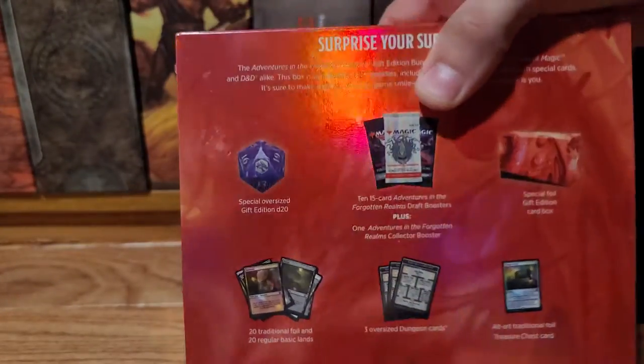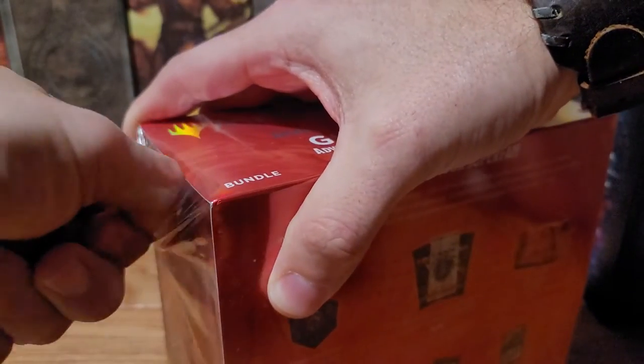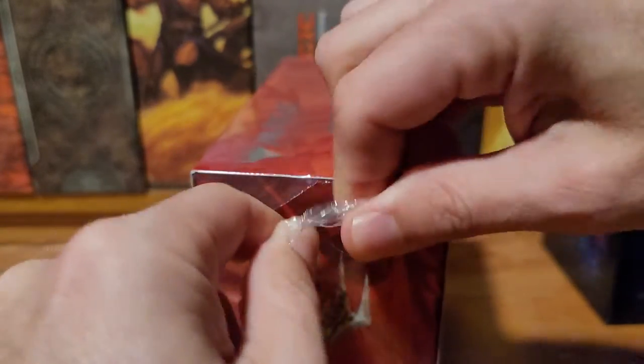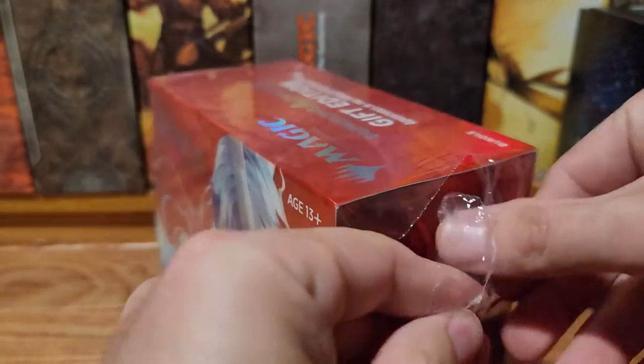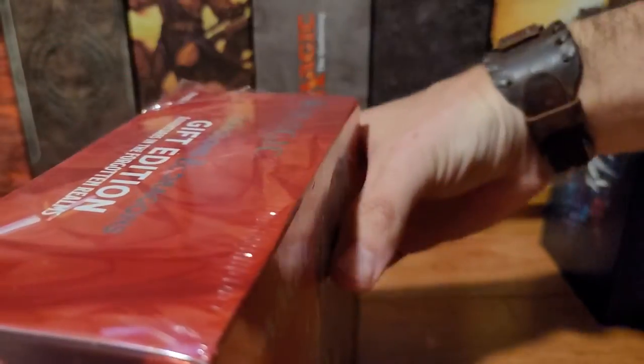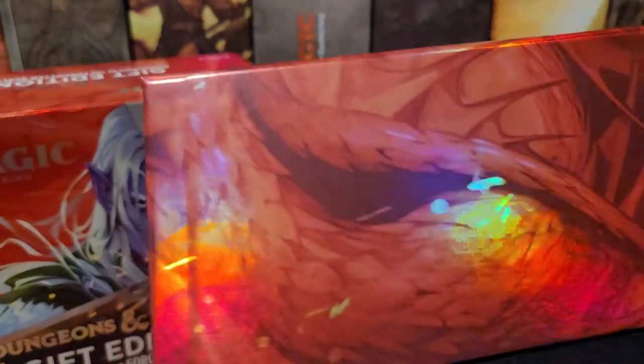Oh, nice and shiny — you can see it. I noticed all of them were wrapped on the side, it was really loose and baggy. This is the only one that even had a remotely tight wrap on it. We got that nice shiny red dragon scale looking box. That's kind of cool.